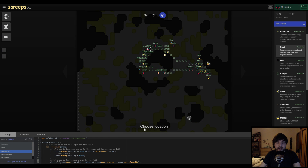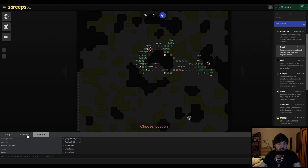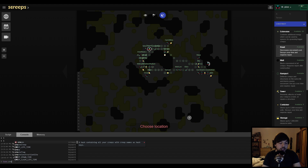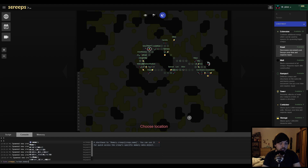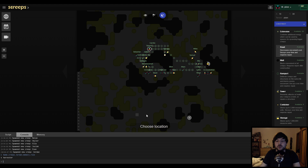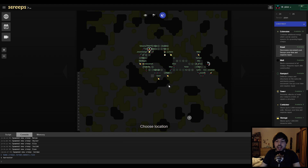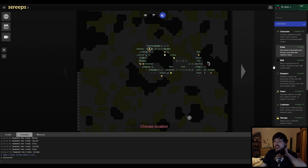We save that and check if we've already created a builder. We can check via console: `Game.creeps.Jordan.memory` — he's a harvester, so no builder yet. The next creep spawned might be a builder. We could manually change some creep roles, but since we adjusted the spawn logic, over the next hour or two we'll get a bunch of builders anyway. So let's talk about a few more buildings instead.